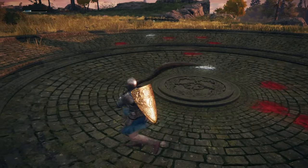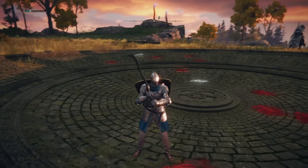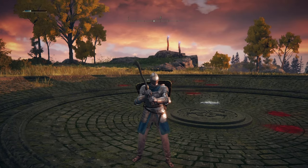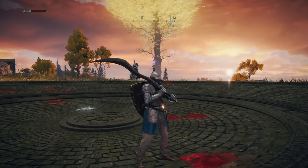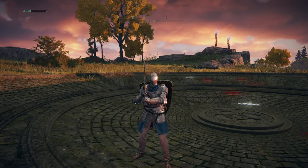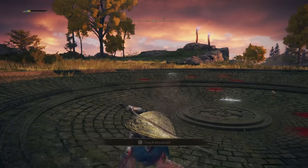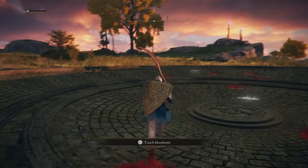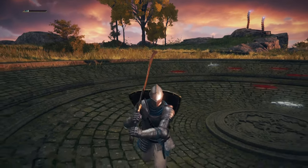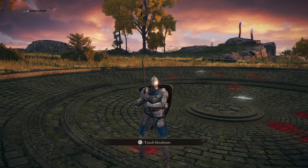This is a unique weapon, as you can see. Many items in the game you can enchant, but this one you can't because it's a unique weapon. The attack style is amazing — you just want to get inside, do some damage, and get out immediately. The weapon itself does a lot of damage.